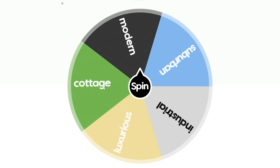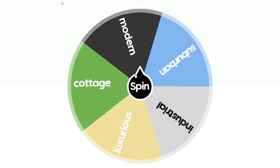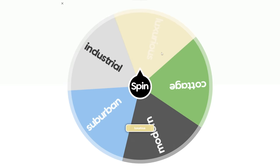We have five different options for style: modern, suburban, industrial, luxurious, or cottage. All right, wheel, what's it gonna be? Oh, I'm nervous. Luxurious? No way, that's so cool. Last time I used this wheel I also got luxurious, so I'm a little bit tripped out.